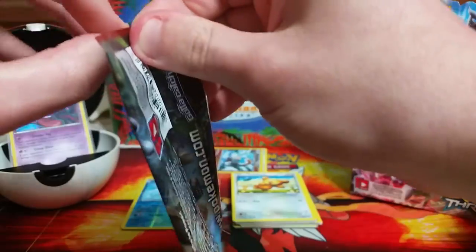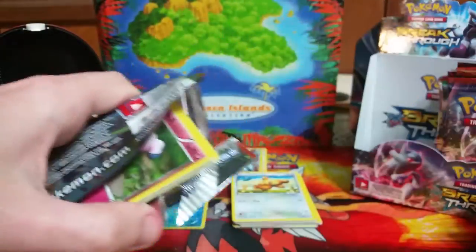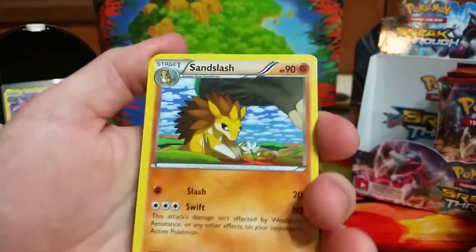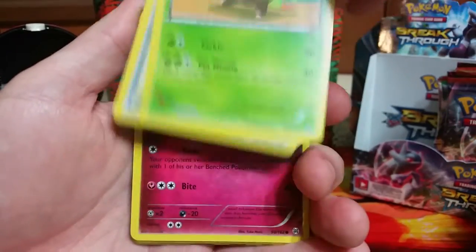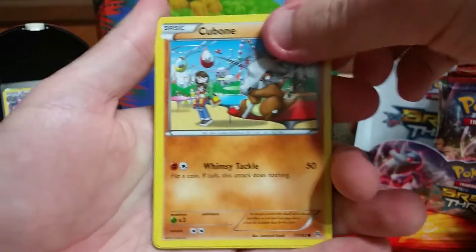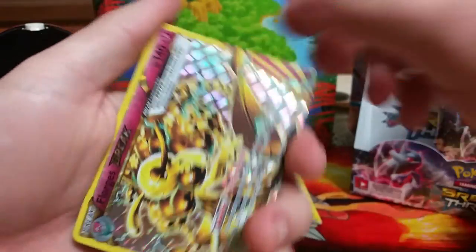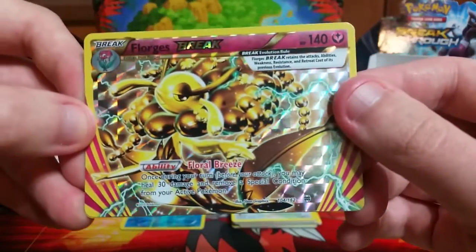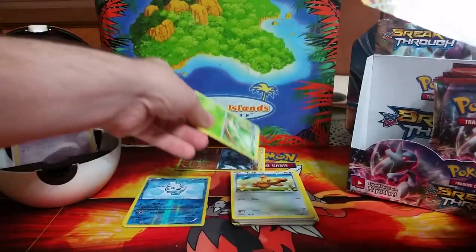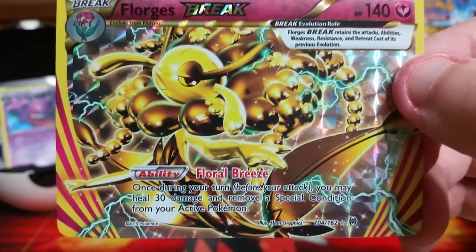Moving on, we're going to speed up a little bit. We have a Sandslash, Quilladin, Professor's Letter, the clay Snubble — I like these clay cards a lot. The Cubone is just heartbreaking. Magnemite, Pikachu, an Inkay. Floris Break is the reverse holo! I remember that these were in the reverse holo but it still takes you by surprise when you get it. The rare is an Elemental Monkey. Let's take a look at this Floris Break — it's so shiny it's hard to focus on. That is an awesome card.